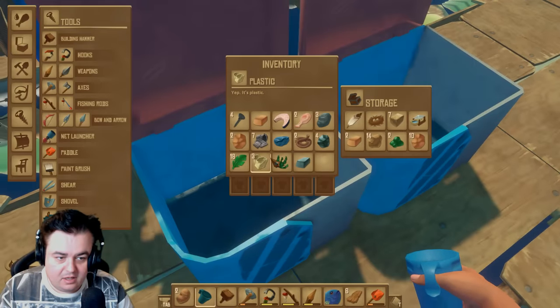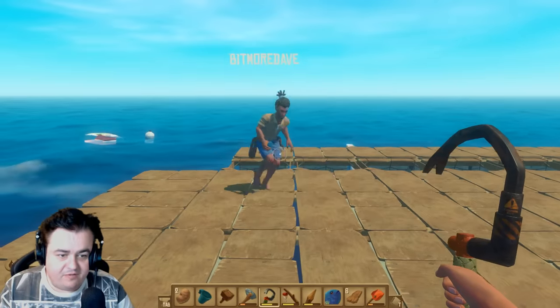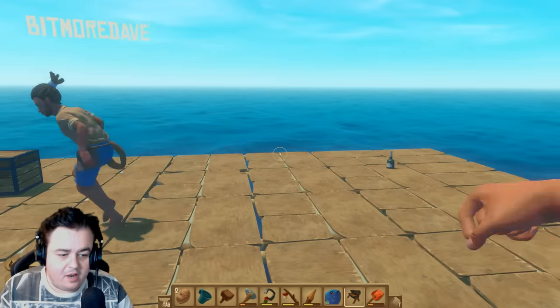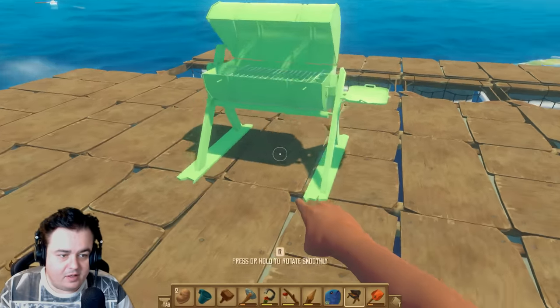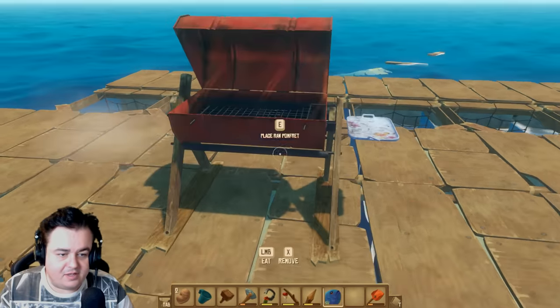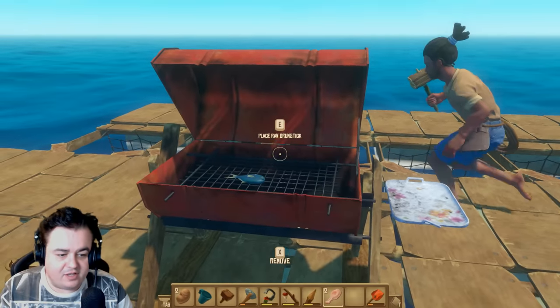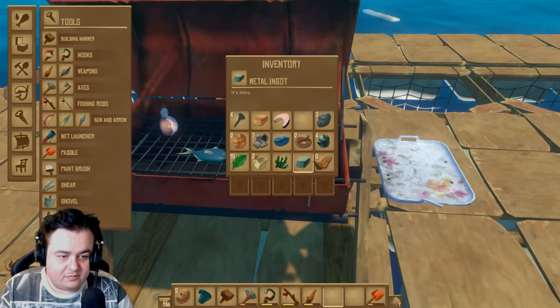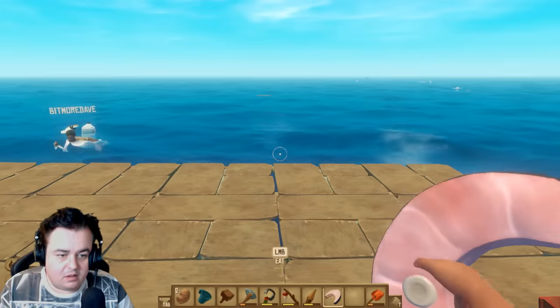Look at these boxes — this is where I put all of the stuff we made last time. I think we didn't make the advanced grill, but I did make one in my private game and it's amazing. Can I place the advanced grill down? Yes, put it wherever you like. Let's get some fish going — I've got some drumsticks. Some KFC? Oh my god, I fell in and he bit me straight away!